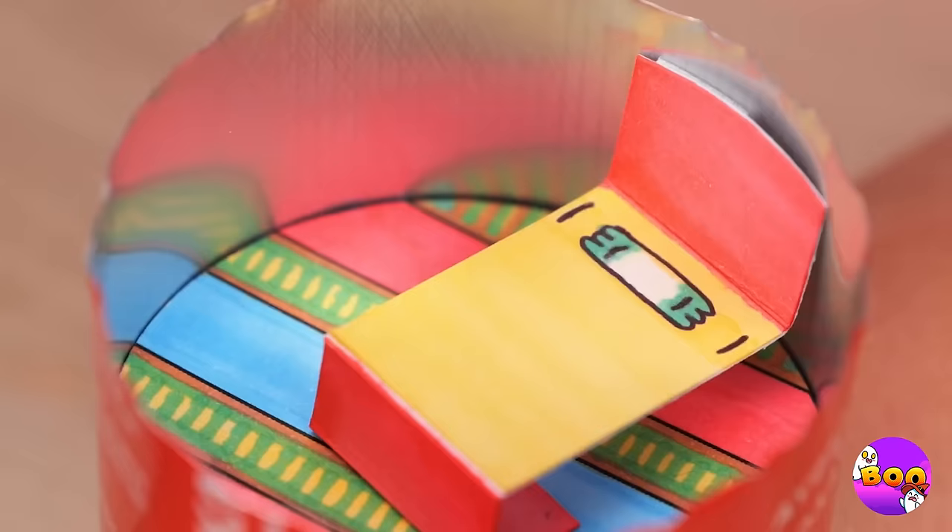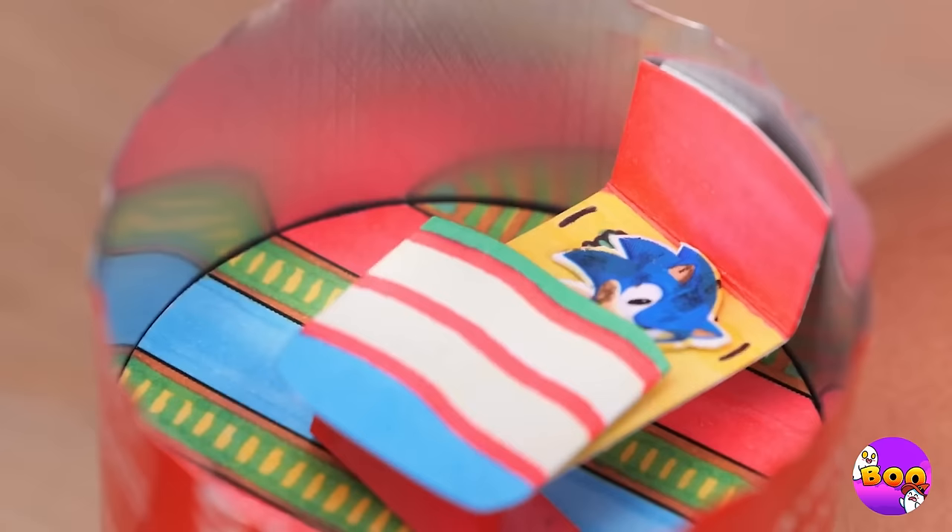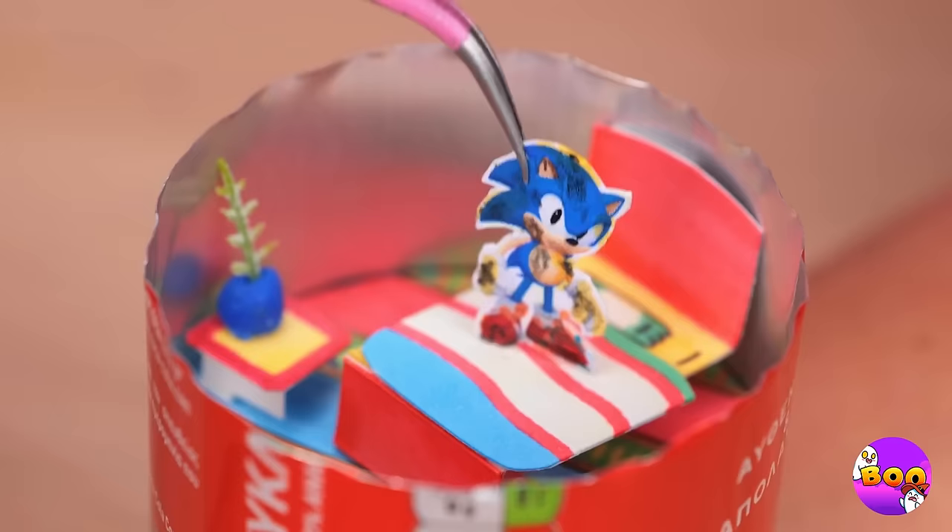Poor little hedgehog, we'll help you. Take a snap band and a small box and add some paper furniture. Sonic will wake up to a whole new room! And don't forget to add the door.